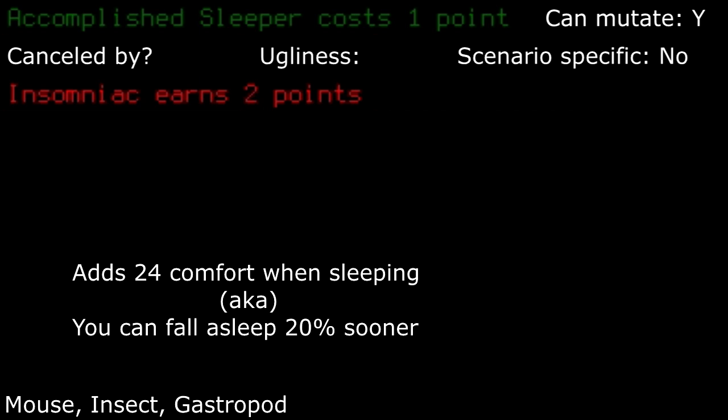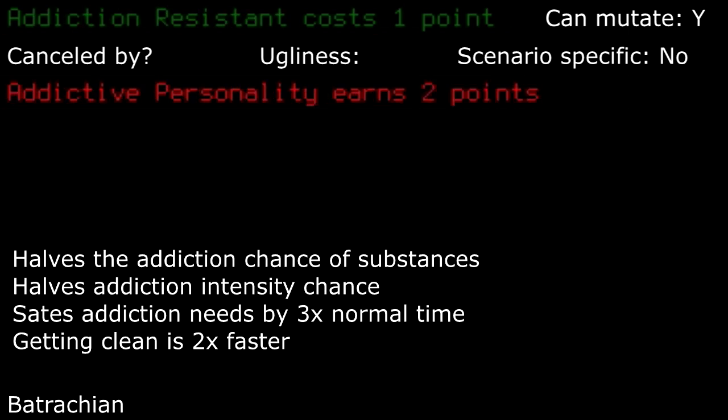Accomplished sleeper: this trait just makes you sleep easier with less time spent awake. I don't find it particularly useful. Addiction resistant: this can help to mitigate your drug stockpile if you tend to rely on them a lot, but I'd imagine a normal player would very rarely use them to begin with.